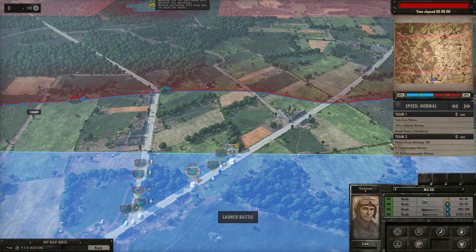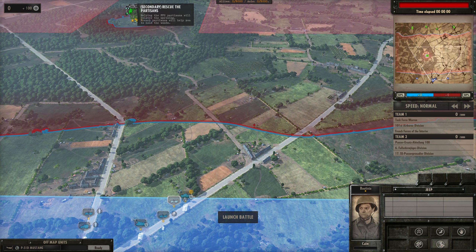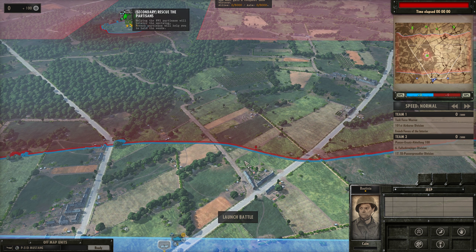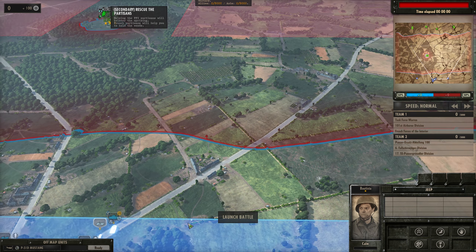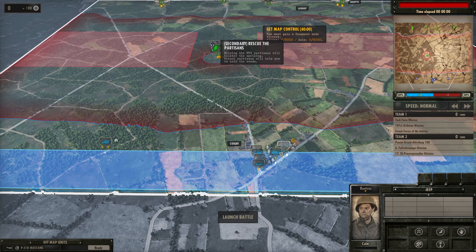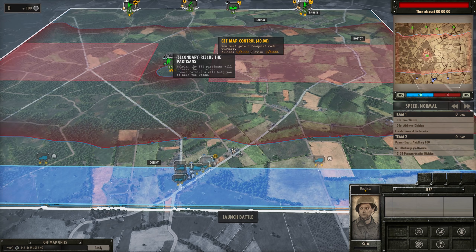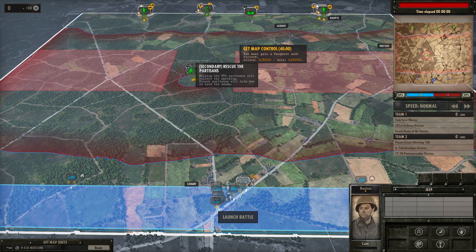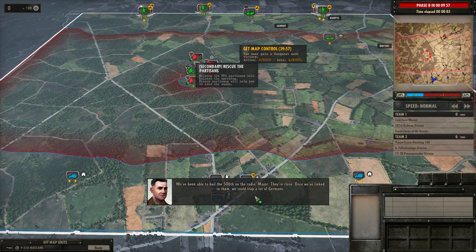Did I have another mortar? Oh, there it is - mortar, go ahead and unload over in this area as well. We'll see what we can do with you guys. The Mustang will come out as soon as we see something - just have it blow up the first thing it finds. Let's launch it! We've been able to hail the 506th on the radio, Major - they're close. Once we've linked with them, we could trap a lot of Germans.